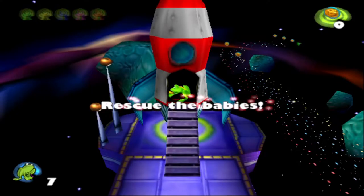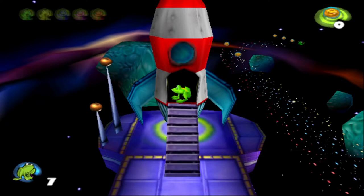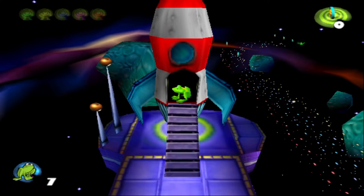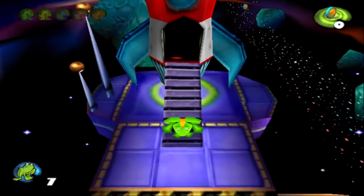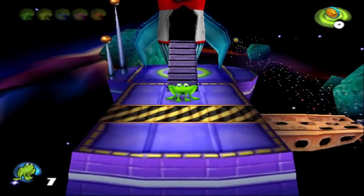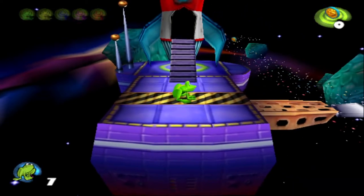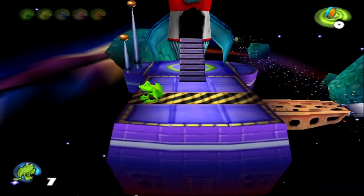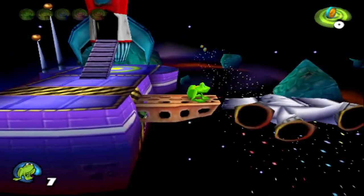Frogger's like, oh no! Alright, so now we are in outer space. Frogger just ditched his wife on Earth. He's just like, I'll get in the rocket by myself. So yeah, here we are in outer space. Get out of the rocket, get that cool little escalator ride down, have some of the most boppin' music in the entire game. It's fantastic. And this level is very different from all the other levels, which you're about to see why.